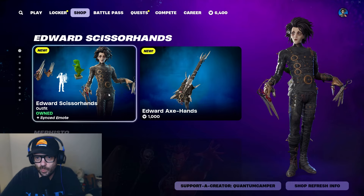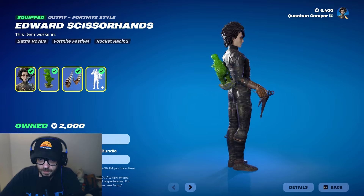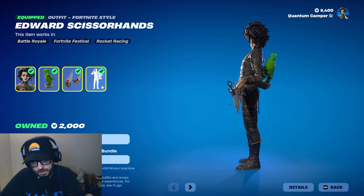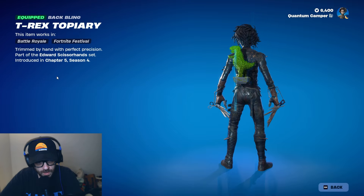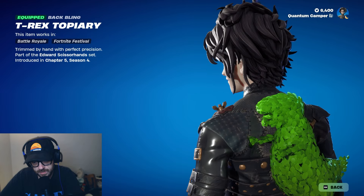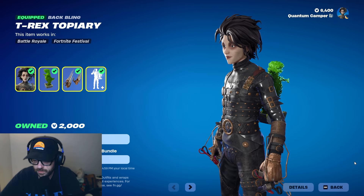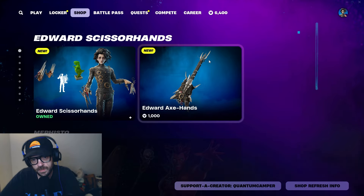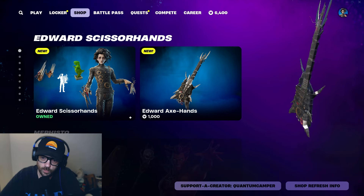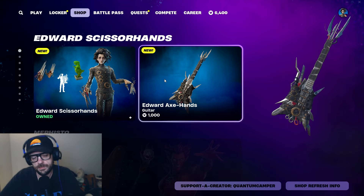Scissor me timbers, Edward is here ladies and gentlemen! Edward Scissorhands is officially in the Fortnite item shop. Oh my llama, look at this dude — honestly the detail is insane. We're going to talk about this, go into detail about this absolutely phenomenal skin. Shout out Epic for finally pulling the guitar out of the bundle so you do not have to buy them together — a lot of people have been complaining about that.